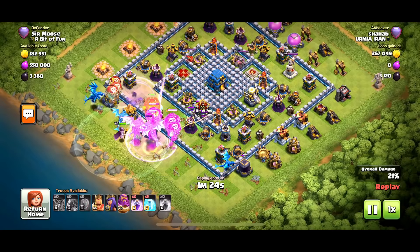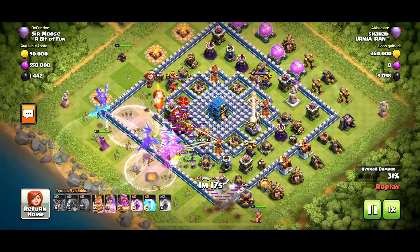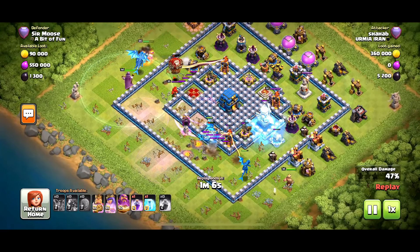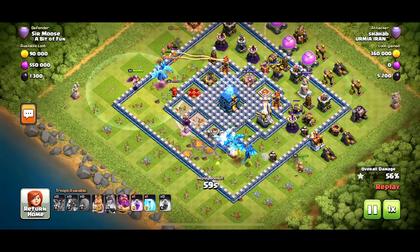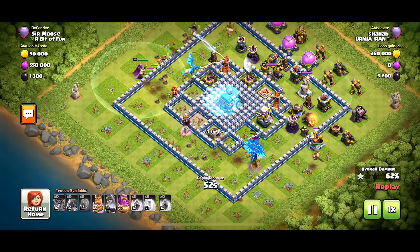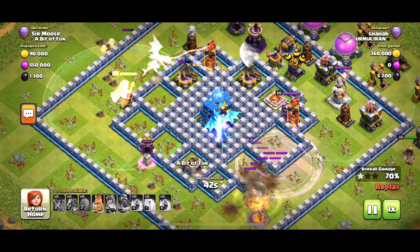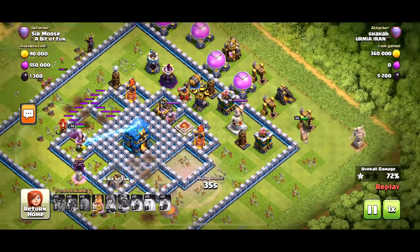The slammer goes in through the center — maybe a wrecker would have been a better idea to ensure you get that core. The mass of electro drags are not interested in the core at the moment; they're going off to the right. Troops follow the nearest structure, so they're not going to go to the town hall — they'll work their way around it. This attack is in ruins. The giga tesla is out and they're all in trouble. The queen dies, and at this point it's game over — one star. Those troops got within touching distance of the town hall but were slain.